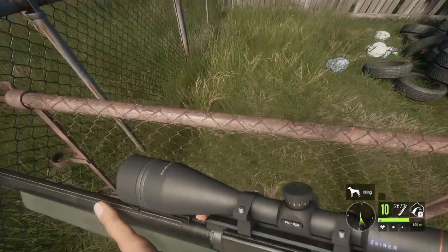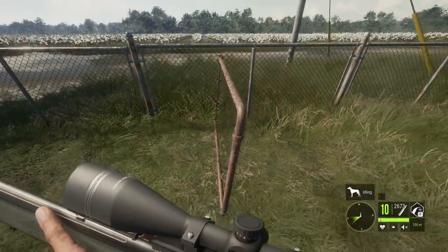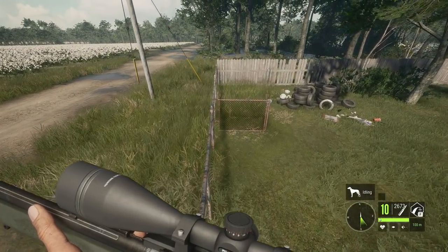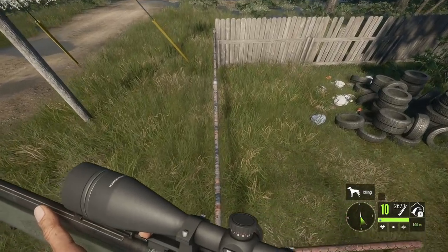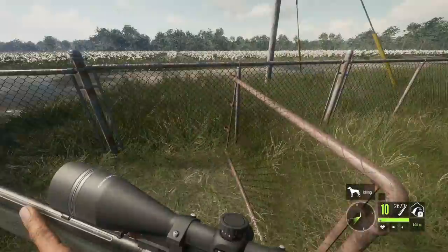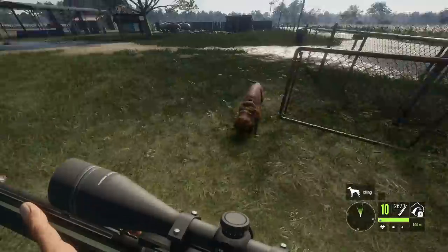I just wanted to quickly see if I can somehow break this even more than it's already broken — I want to see if I can get it to launch me if I jump on it. For those of you that don't know, these gates at this outpost are pretty widely known to be kind of broken. Okay, that did not do what I was expecting, so that's a bit of a bust.